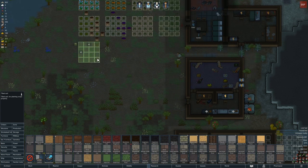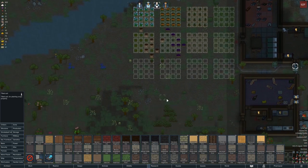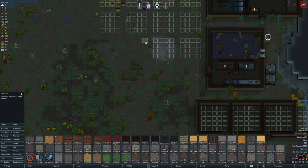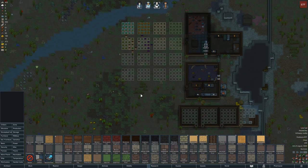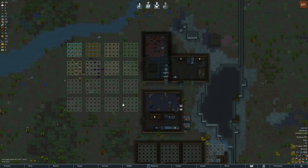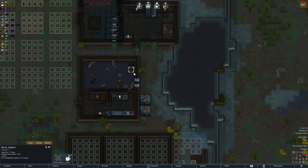I'll go ahead and put more tilled soil in here just to anticipate — I'd like to get it all eventually. I'll figure out what space I want to allocate to planting, and maybe eventually put some inside for stuff we want to keep growing all year round. That should be a good grid for now, and I'll add the grow zones later.